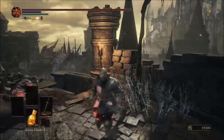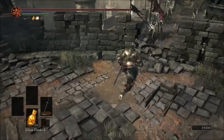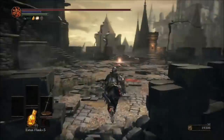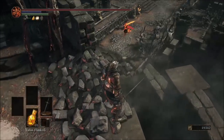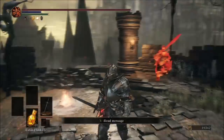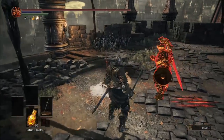Wait a couple more seconds for him to come in. As soon as your buddy spawns in, just have him run up to you. He'll just run on up here and grab all the stuff off the ground.